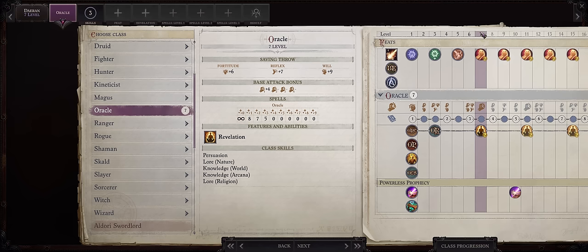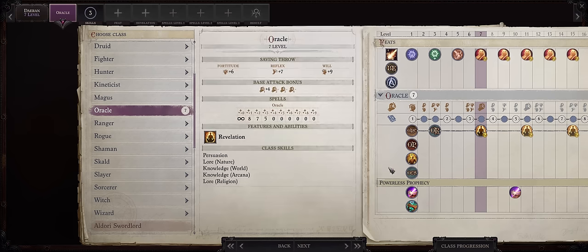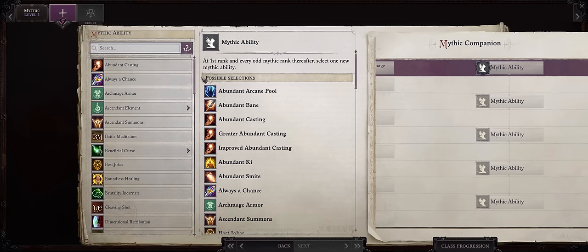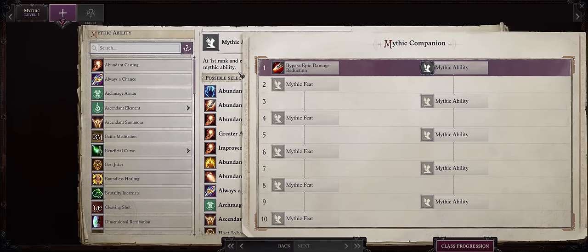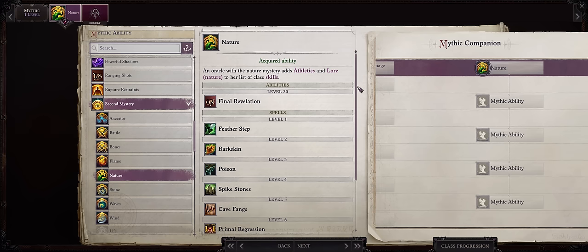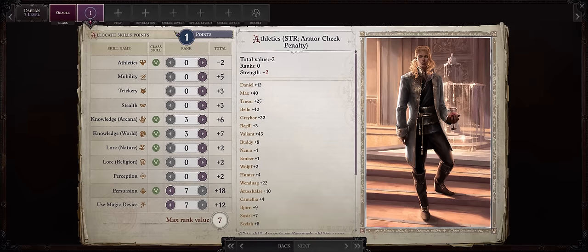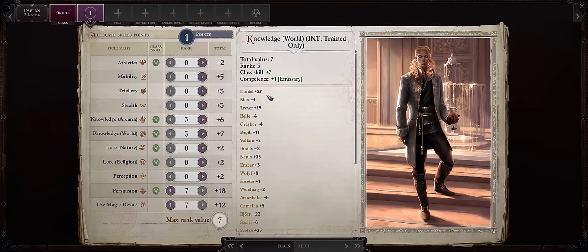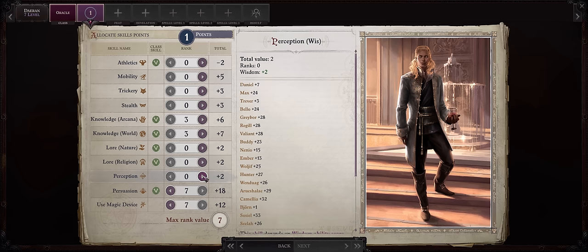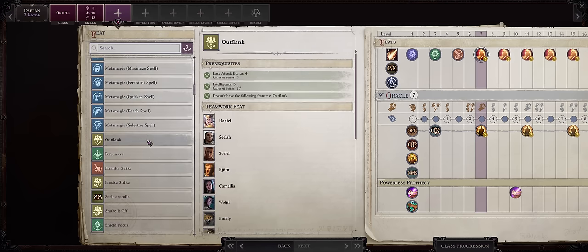Before you progress into level 7, this is pretty important — you'll get a new revelation at this level, but the one we want requires Daeran to acquire a new mystery through mythic progression, so be sure to level him to at least his first mythic rank before doing level 7. What you want here is Second Mystery and then Nature. If you've watched my Angel Oracle guide videos, you'll know why Nature is so powerful — you'll get a lot of super powerful revelations, and the bonus spell list is also very solid. You can even change into a dragon later on, although I wouldn't recommend that. At level 7 you'll also start getting a leftover skill point as you max both Persuasion and Use Magic Device — you can spend it on something like Perception or Knowledge World. For his level 7 normal feat, 100% Outflank.